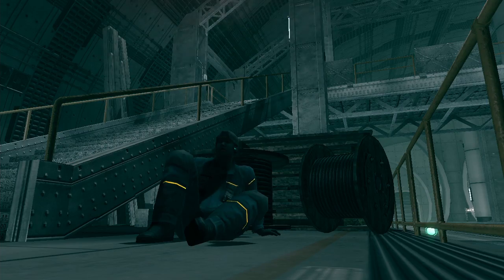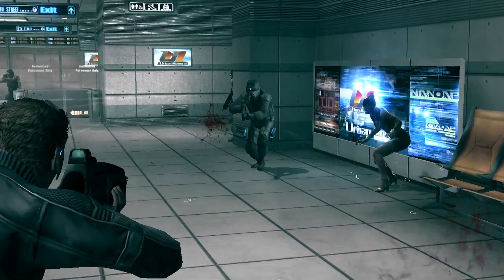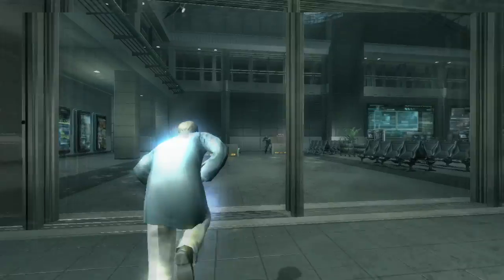Civilians of San Mira are found throughout the different settings of Mindjack, fleeing or hiding from the battle scene. Hack into any of them to make them your soldier in battle.